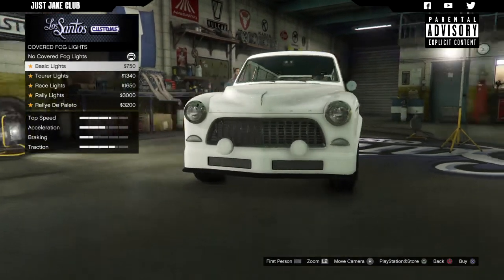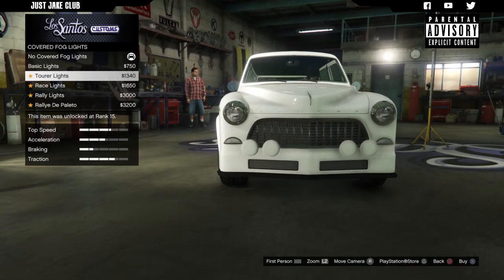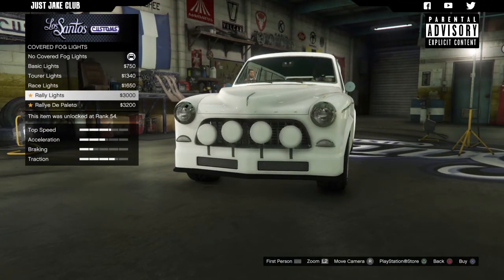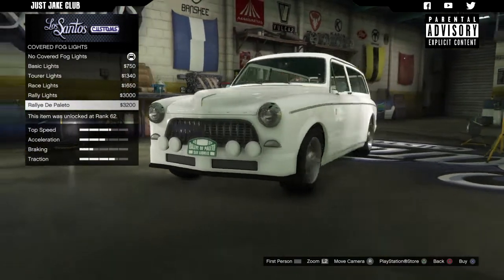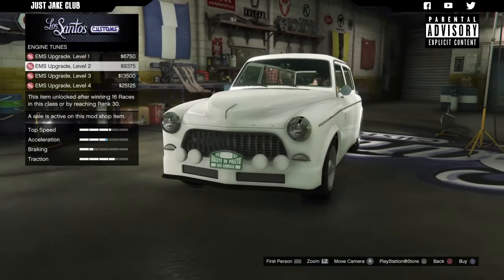Next we've got the covered fog lights — we're going to go full rally on this because that's obviously the direction it's pointing to. With the tuna bumper on the front and the quad rally lights it's got a rally plate on there as well, and that looks pretty sweet. We're going to go with that.